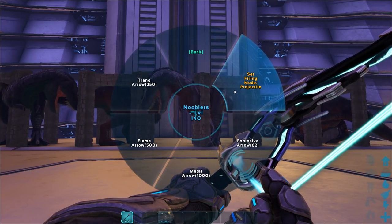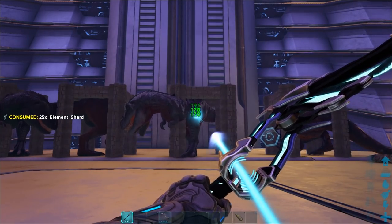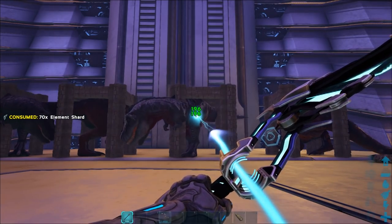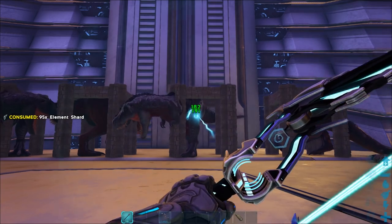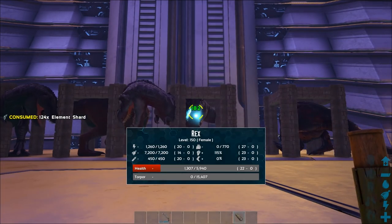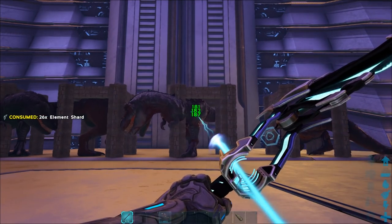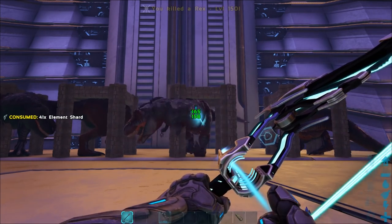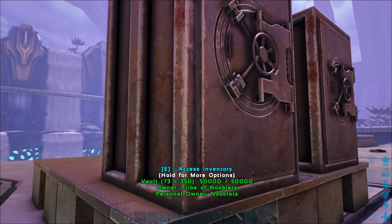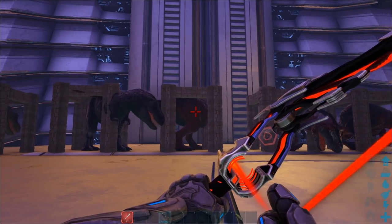This time I'm using projectile mode. The Rex's health is almost down — there we go, it's dead. It only took two more arrows, probably because I pulled the bow back less and did more rapid fire. The amount of shards used is almost identical. I had hoped for a damage boost with different modes, but it looks like you don't get one, so the damage is the same — I'll just use one mode for testing the other arrow types.